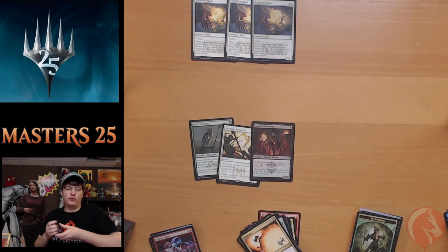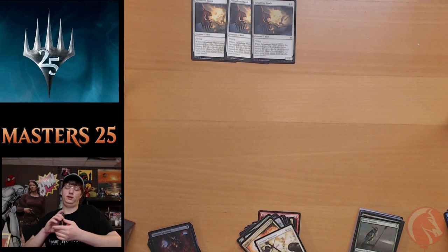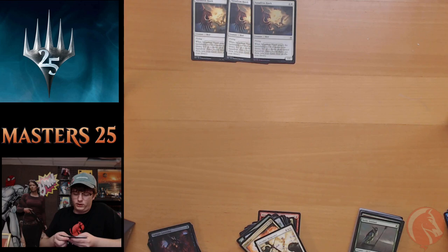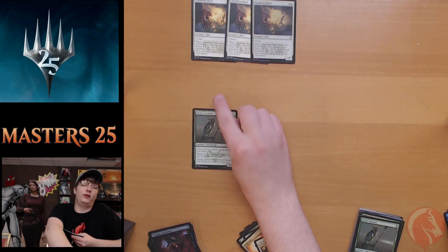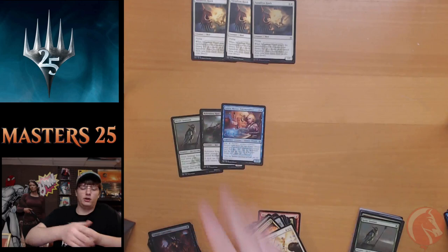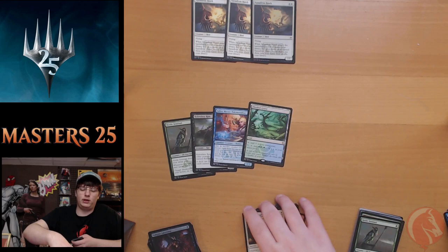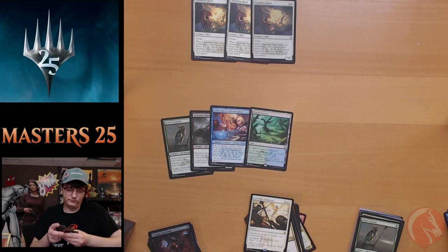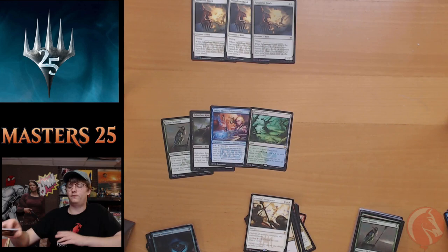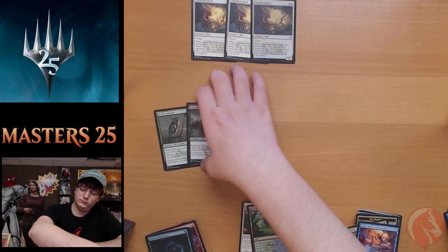Pack nineteen: Renewed Faith, Returned Phalanx, Balduvian Horde, Kavu Climber, Arcane Denial, Counterspell, Griffon Protector, another Nettle Sentinel. We've basically got Relentless Rats all the tribal going on. Kindle, Congregate, Jolrael, Master Polymorphous — our uncommon legendary creature. Genji of the Spires. Flooded Grove is our rare — finally a non-Mikokoro land from the set! That covers the price of the pack, and Vessel of Nascency is our foil. Really cool card from standard.